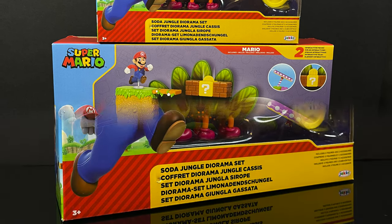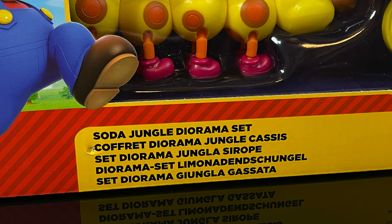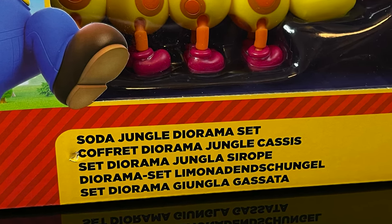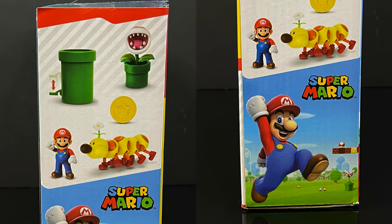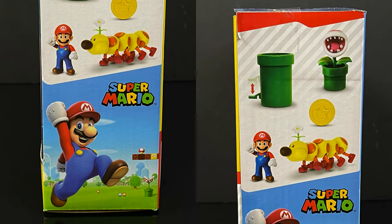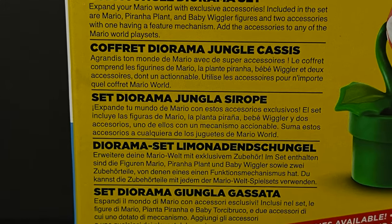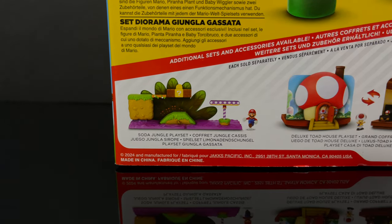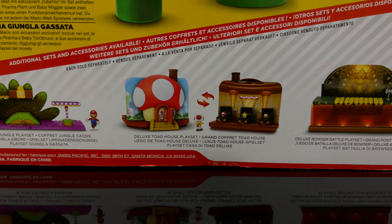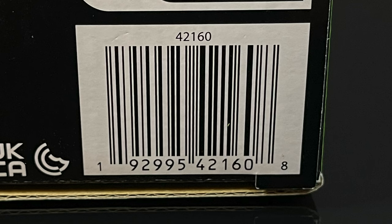But today we're headed to the Soda Jungle with a brand new diorama set. For those of you that don't know, these are add-on parts and pieces to the larger levels. So for the Soda Jungle diorama set, you get Mario, you get a Piranha Plant, you get little parts and pieces — some new, not always — but you get to see everything inside the box, along with the backside that gives you a write-up about what the Soda Jungle entails. Mine came from Amazon, but it remains to be seen if these will actually hit stores — here's the barcode just in case.